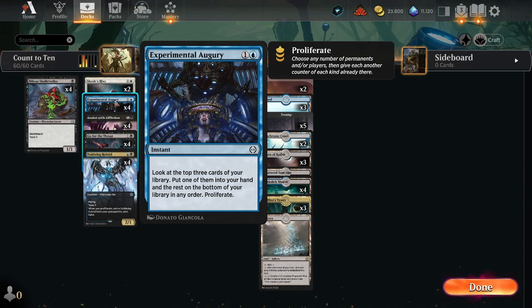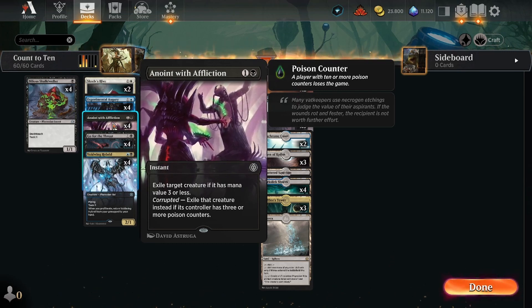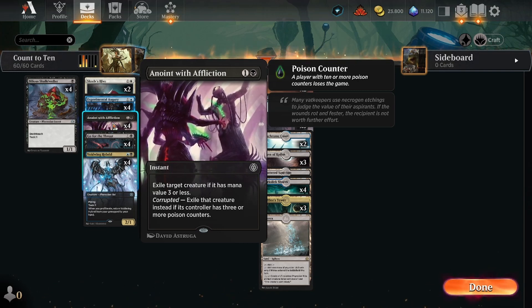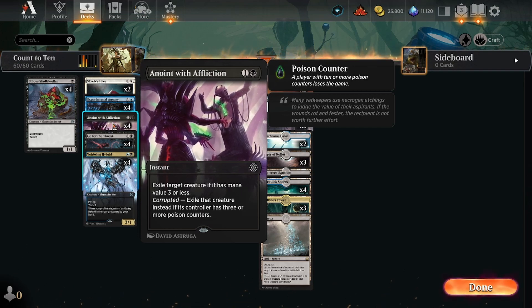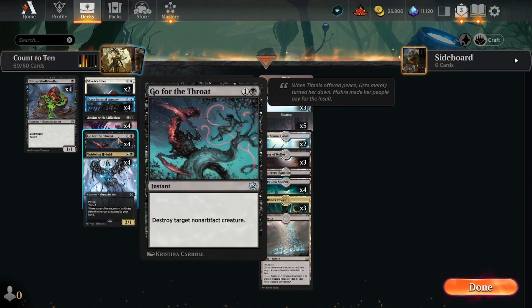Anoint with Affliction was a great card in draft and still is. It exiles a target creature if it has mana value three or less, and if your opponent is corrupted — which you try to achieve quickly — you exile that creature regardless of its mana value. Go for the Throat is another helpful card alongside Anoint with Affliction: destroy target non-artifact creature as an instant. Sometimes you don't accumulate poison counters fast enough and your opponent plays strong creatures, so having Go for the Throat as an answer when you're not curving out nicely is great.